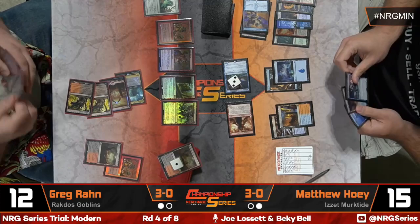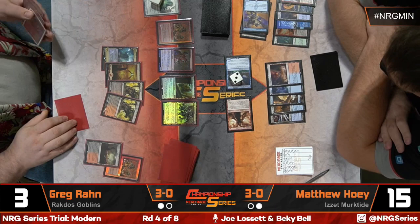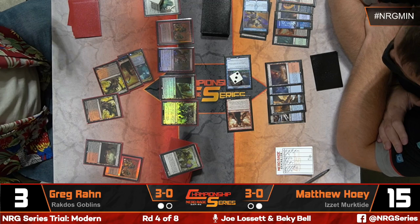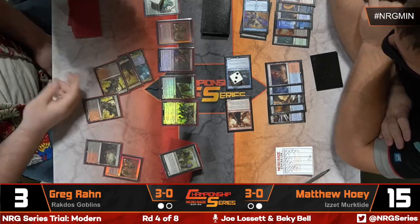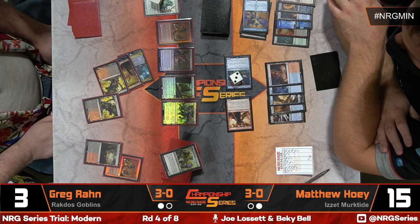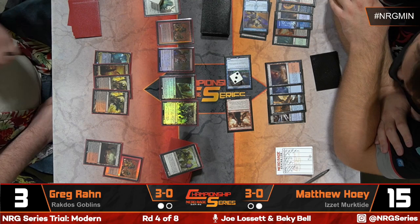Land, instant, creature, sorcery in the graveyard — Delirium achieved! Dragon's Rage Channeler and nine damage coming across. Do we have a bolt? Not this time — Scalding Tarn did in game one. There's a Subtlety in hand. War Marshal has Echo here — but does Dress Down interact with Echo? Echo triggers at the beginning of your upkeep if this came under your control since the beginning of your last upkeep, so it sounds like Dress Down wouldn't have an impact. There's a judge call going on, probably about exactly this.